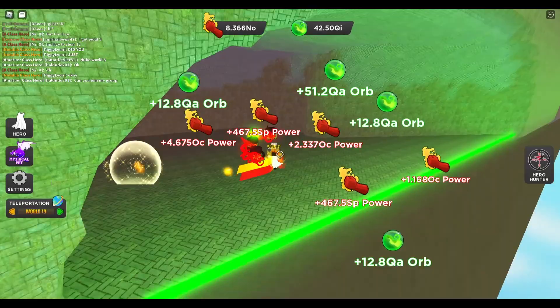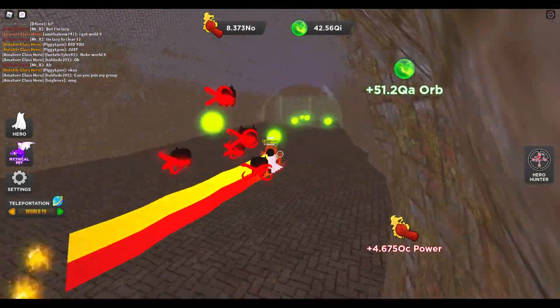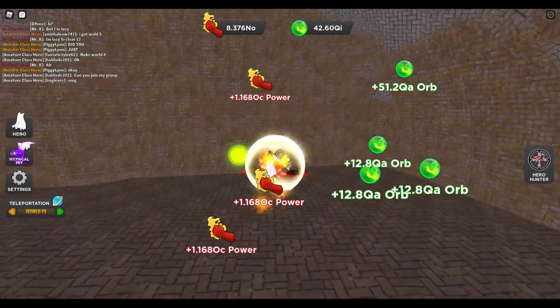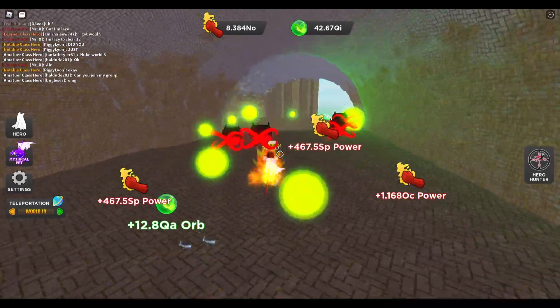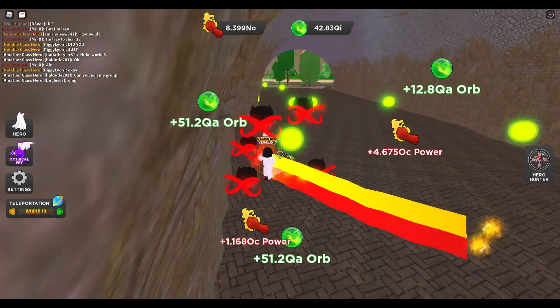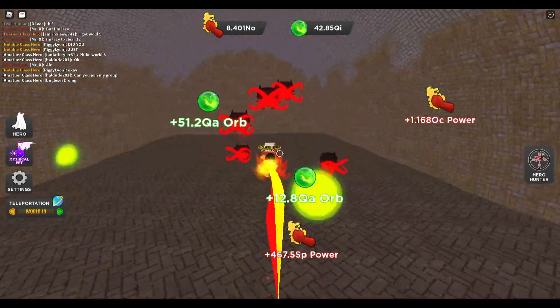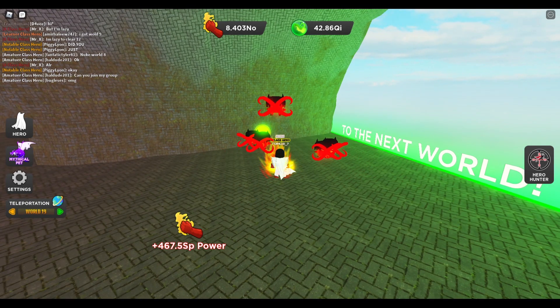If you guys have any friends that can help you get through the worlds really fast — say you're at world 20 and they're at world 30 — they can come back to world 20, destroy the whole area for you, and then you can just run around picking up every single orb on the ground. That's how you could get a load of tiers as well.